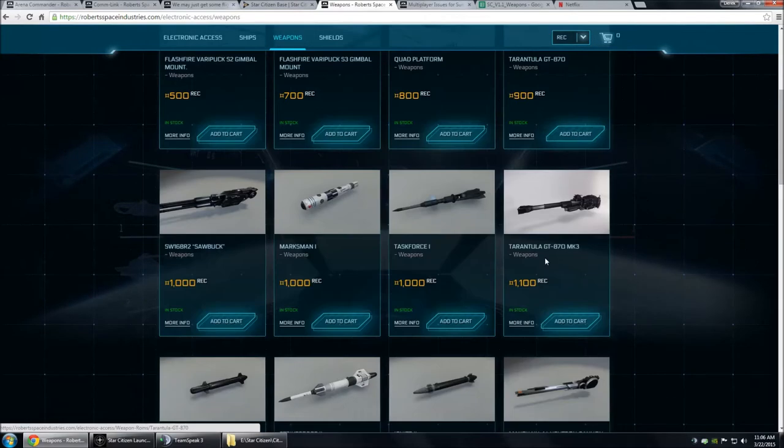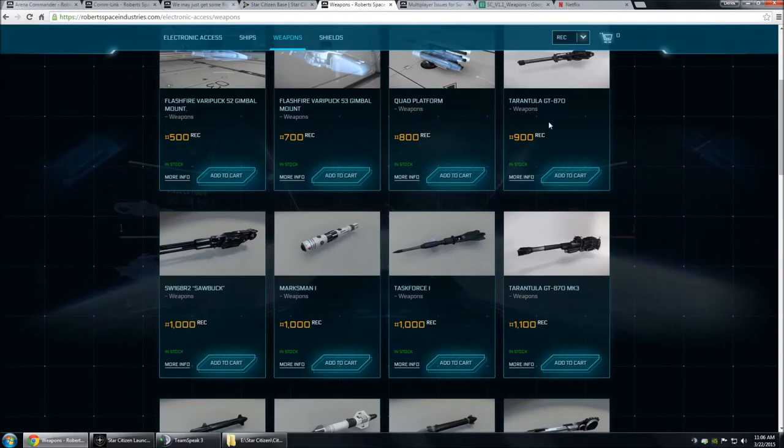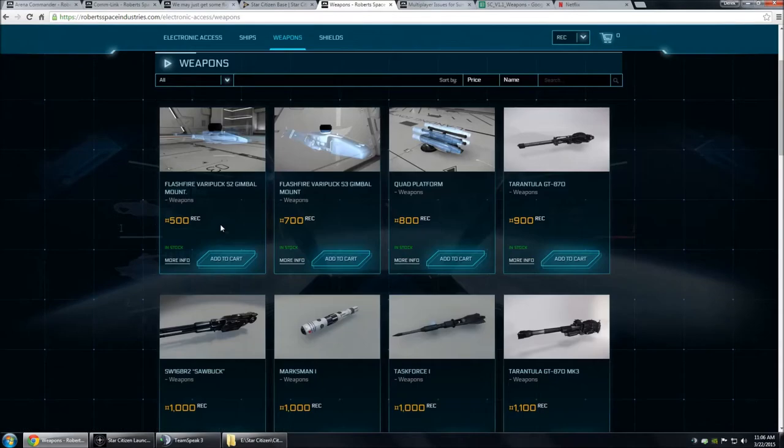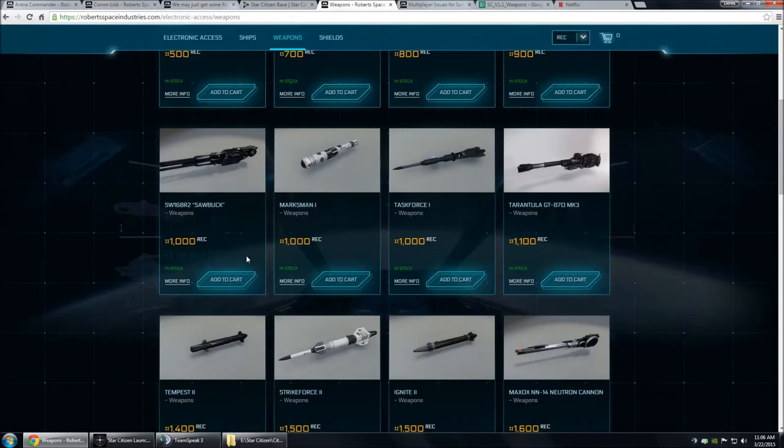And you will need a rack of Tempest 2 CS missiles. This set is 10 for 1,400. So that is 900 plus 1,400 is 2,300, plus the two Gladii are 18,000 — so that's 9... 14... 23,000 and 20,300.